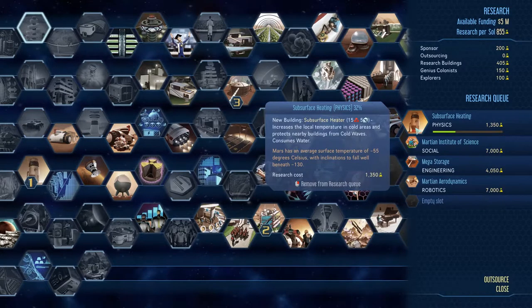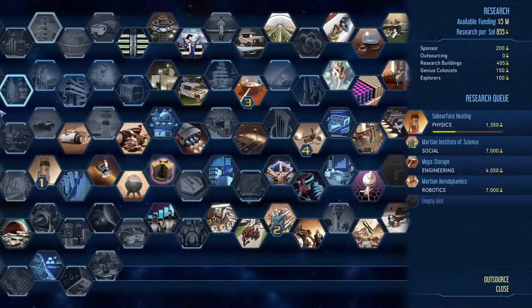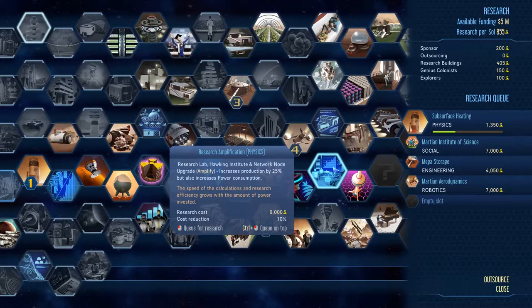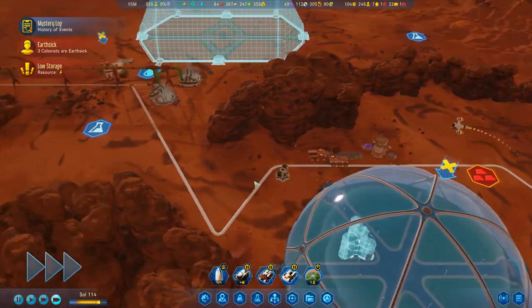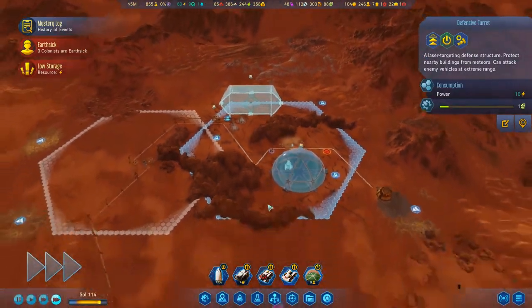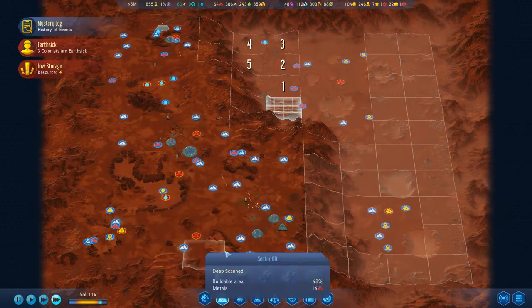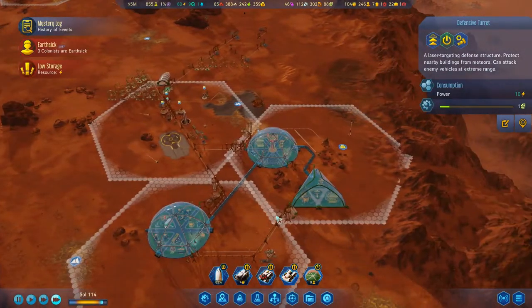We don't really need the subsurface heaters — I think I queued up a bunch of stuff in the beginning just to knock out things and get stuff going. I kind of want the research institute — let's get that, top of the list. We're going to need to leave those turrets on, at least for now.